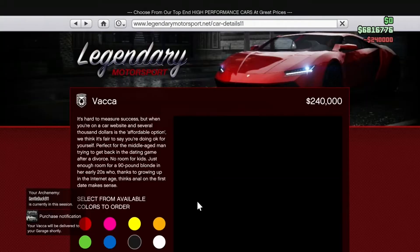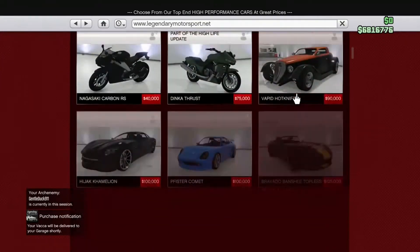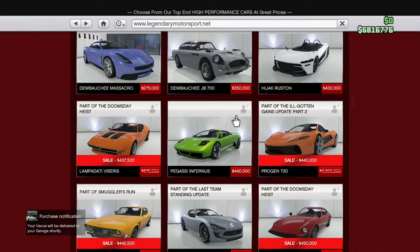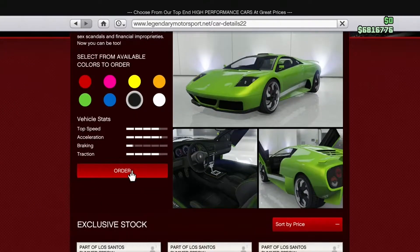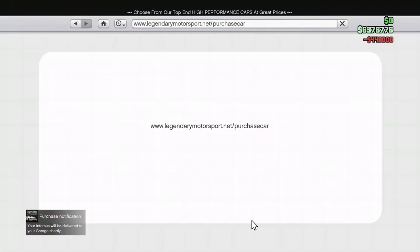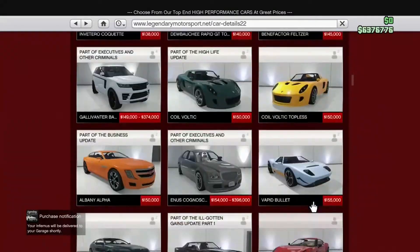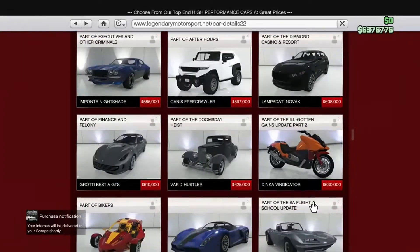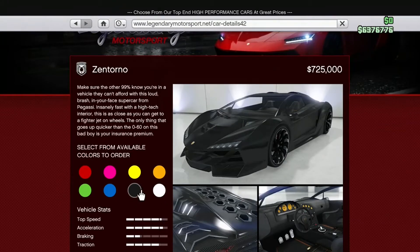The next car is — I'm pretty sure — yeah, the Infernus Classic. Oh no, this isn't a classic, that's the one I'm driving. That one. I think the Zantorna is the next one. Zantorna is a pretty good one. I like that car at times. Let's get it — it's the Zantorna. Let's get that.